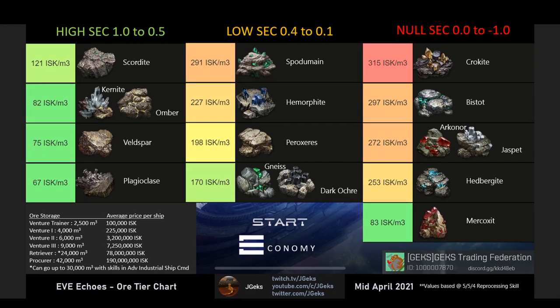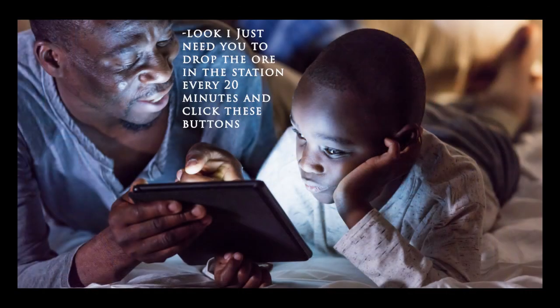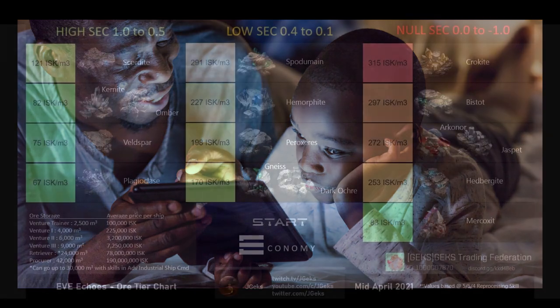The last thing we'll look at with this report for mid-April when it comes to ore and minerals is the tier chart. With this you can quickly see the differences between mining in high sec, low sec, and null sec. Clearly you're going to make more in null sec, however null sec is the riskiest place to mine. Without a well-established null sec corp and alliance you're not really going to be able to haul your stuff back to high sec to sell it — you'll most likely need to reprocess on the spot and haul the minerals back. That's why a lot of people just choose to mine AFK in high sec, especially if you're playing while doing something else like working or watching kids.